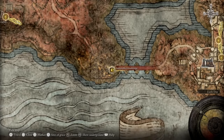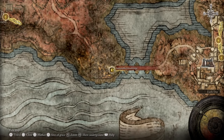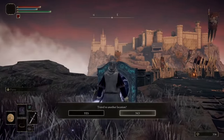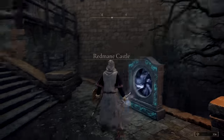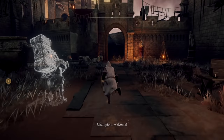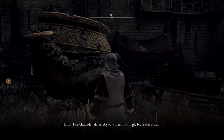Our next stop is the Impassable Greatbridge site of Grace in Caelid, which is actually pretty far to the south of our previous location. Once you unlock Radahn's Festival through Ranni's Quest, or simply by entering the Altus Plateau, you can activate the portal near the site of Lost Grace and head into Redmane Castle's Courtyard. This area will be void of enemies, giving you the freedom to head into the main castle area to talk to the festival participants. Alexander will be among the warriors in the courtyard of Redmane Castle before the boss fight, and once you head over to him and have a chat, he'll greet you in his jolly Katarina accent and explain how overly excited he is for the upcoming fight.